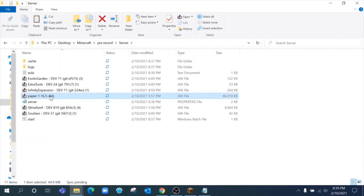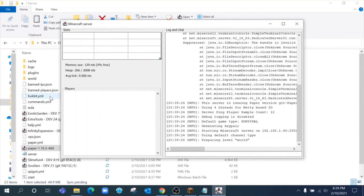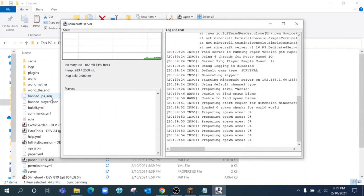Now start your Paper server again and in about 15 to 20 seconds you will see additional files and folders start, as well as the actual server. This first run will start with a GUI — there's no spawn, no world yet. I want it to run completely on its own to download any remaining files and set everything up. It's going to start loading the initial world, and it's going to start preparing spawn chunks in the overworld, the nether, and the end — this will take two to three minutes.